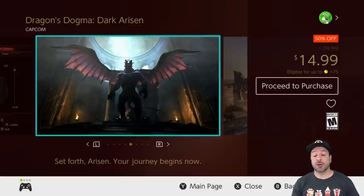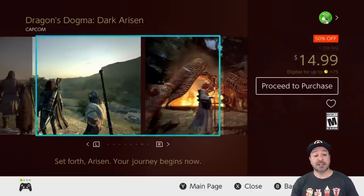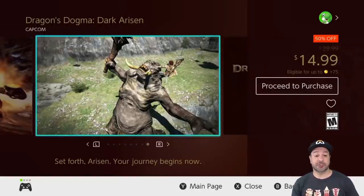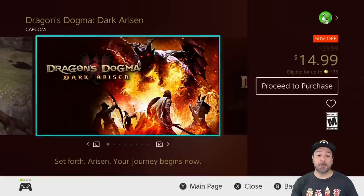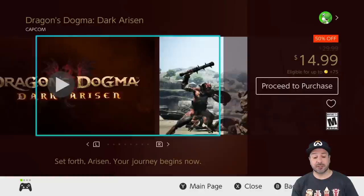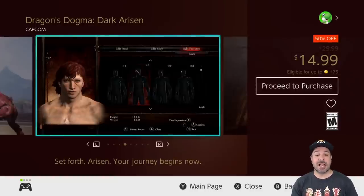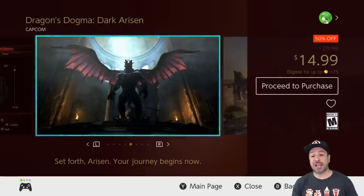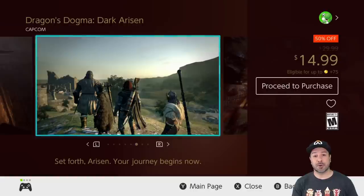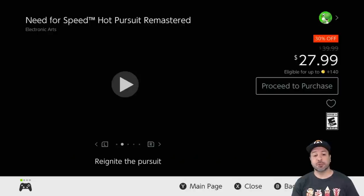Next is Dragon's Dogma: Dark Arisen, currently 50% off at $14.99. This is a 3D action RPG set in a fantasy medieval setting, and honestly it is among some of the best we have on the Switch. If you're into action RPGs, at only $15, Dragon's Dogma is a definite great pickup for all the hours of gameplay you'll get out of it.